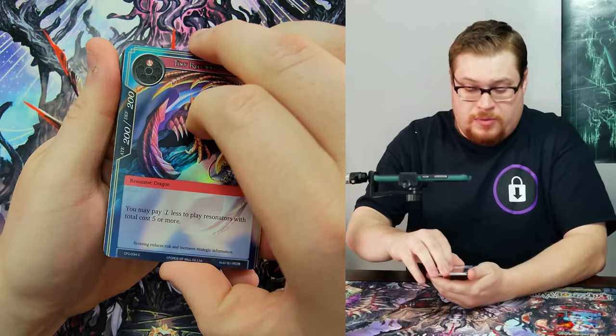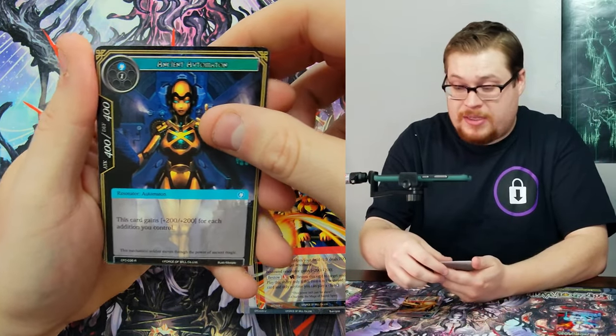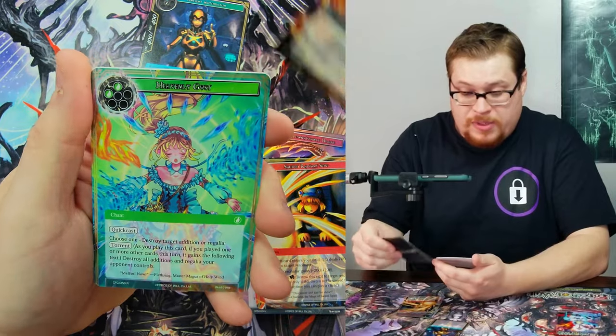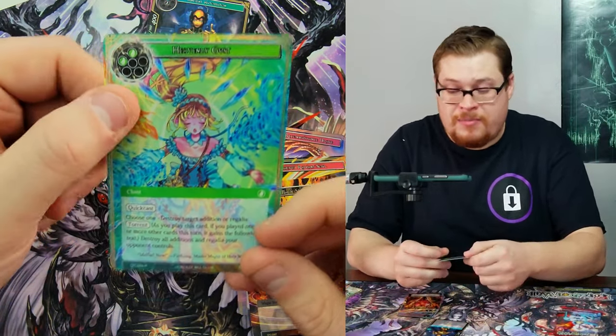We already ended pretty strong with a nice god pack but maybe we can go one step further. Foil Heavenly Gust — it's the most common card ever. Two more packs — always take from the left, just for karma or something.